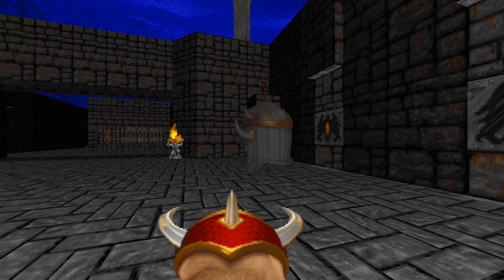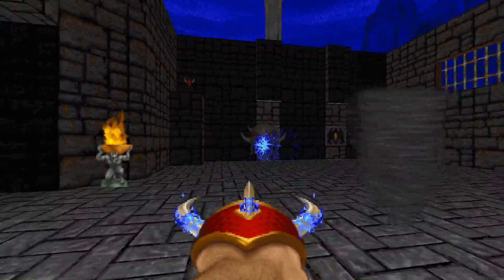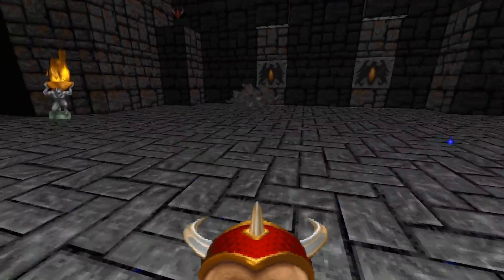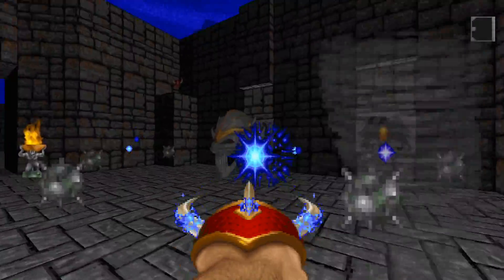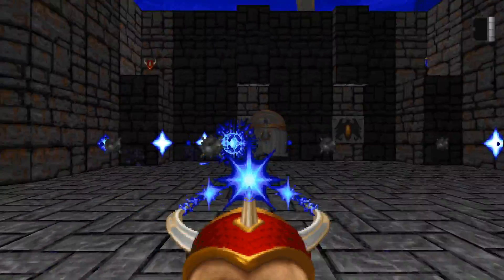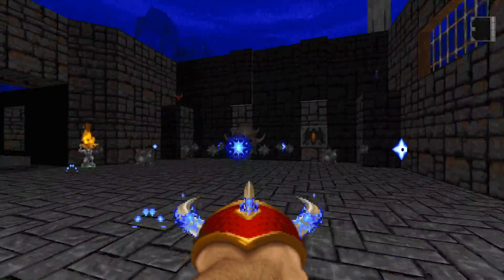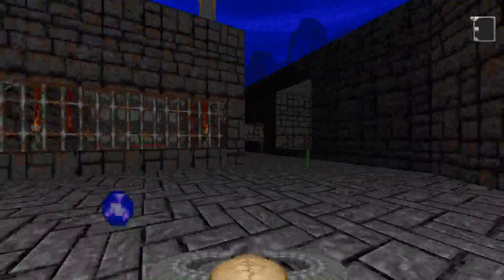Now for the bosses. The Iron Liches are an interesting case. With 700 health, they go down in 22 to 175 unpowered shots — 99 shots is probably a ballpark estimate of your more realistic highest amount required. They need 44 to 350 powered shots with a median of 197. However, the Iron Liches are resistant to Rippers — resistant, if not outright immune. They'll only take 0 to 1 damage per tick from the Rippers. At best, you'd need 700 ticks worth of damage to kill the Iron Liches, but most of the time your powered up Claw will just tickle them. Not the best investment, but at least they drop Claw Orbs. Just shoot them with the unpowered version, please.